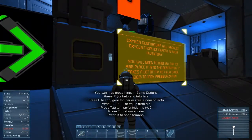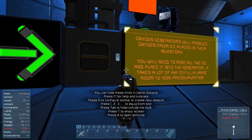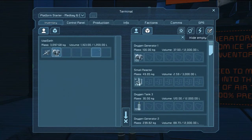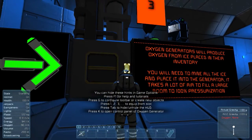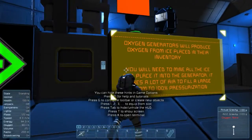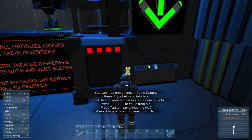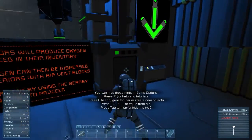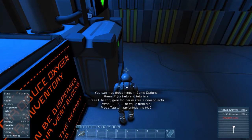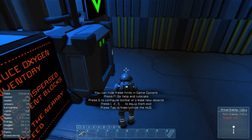Here's the oxygen generator — it will produce oxygen from ice placed in the inventory. You need to mine the ice and place it in the generator. It takes a lot of air to fill a large room for 100% pressurization. Toggle it on over here — there we go, green. Now it's pressing air out and you can see little air particle effects. That means it is working, producing air. And the oxygen indicator on the bottom right shows low.